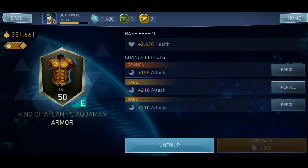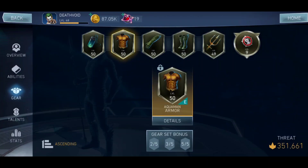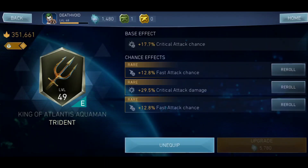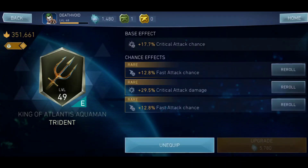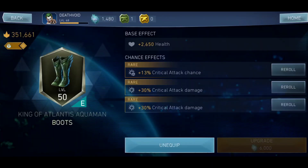After the eight attack effects, you need four fast attack chance effects — that gives you extra chance to land fast attack hits. After that, you need two critical attack damage effects and one critical attack chance effect. As you can see, there is a 29.5 critical attack damage effect — you need two of those. I still need to re-roll some of these to get more attack effects, going from six up to eight, so I can do more damage in solar raids and T6 raids.